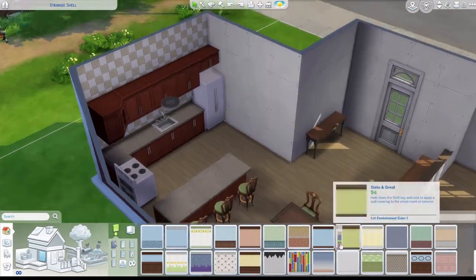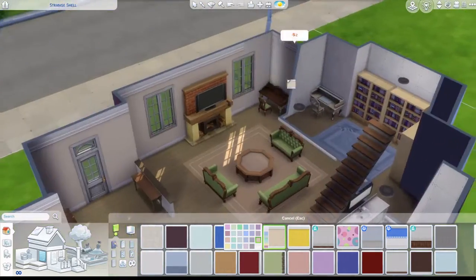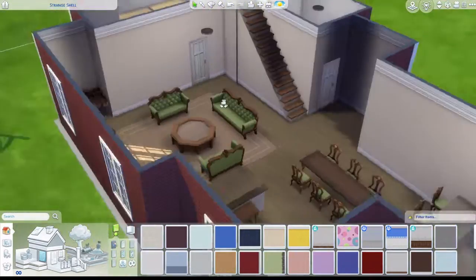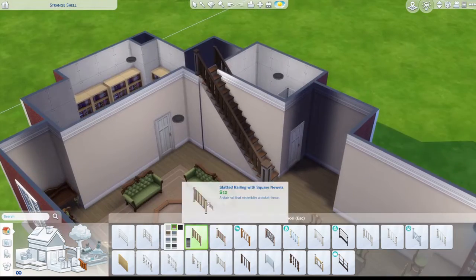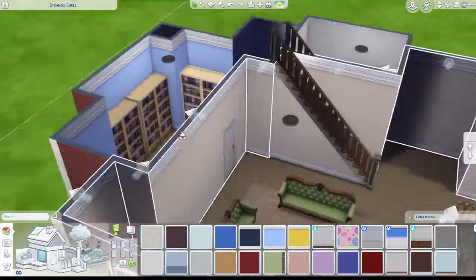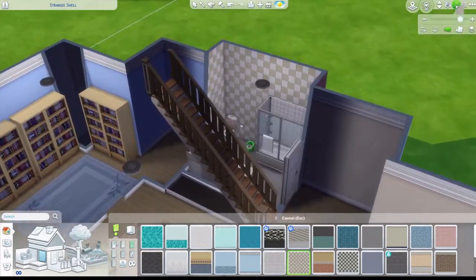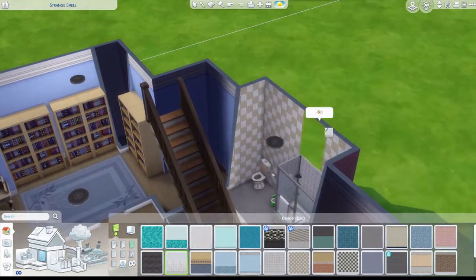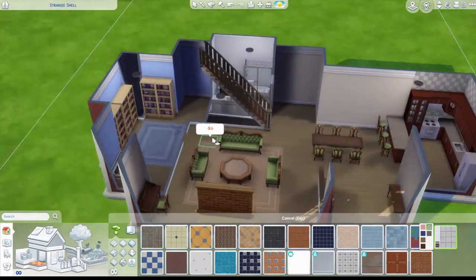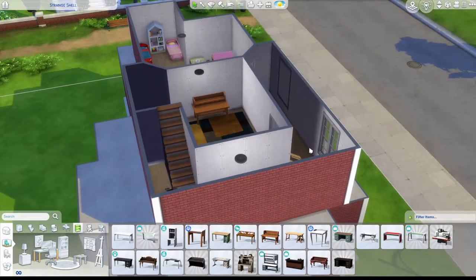I added the toddler potty which I always kind of forget. I don't actually think I put a trash bin inside here, but oh well. I used a basic beige wallpaper which looks nice - not too fancy, not too messy. Obviously blue in there, and I put the same tile thing in there, then changed to a white tile on the bottom. I also added a desk because it was looking empty.